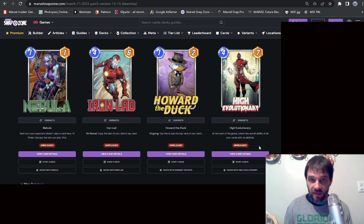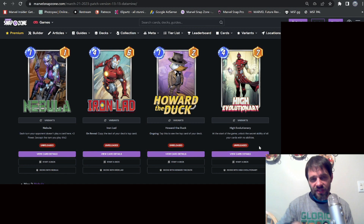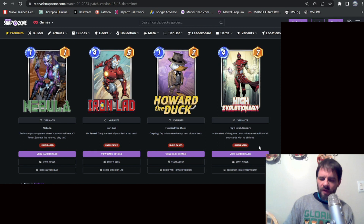High Evolutionary: at the start of the game, unlock the secret ability of all your cards with no abilities. So all the cards that don't have abilities — Wasp, Cyclops, Misty Knight, all the things you typically put in a Patriot deck — High Evolutionary unlocks their secret abilities. I think the secret abilities are an amazing setup. The energy buildups and the power you can take away from your opponent is going to be a fantastic deck type — I love it.